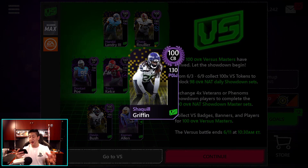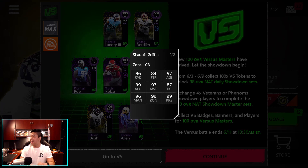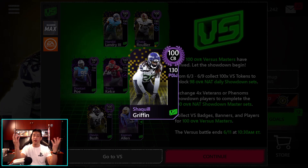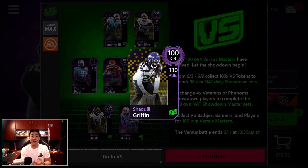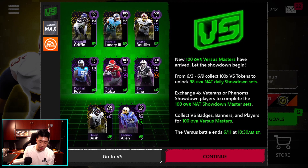Another one I really want to possibly get would be Shaquille Griffin — Madden Maxed, a nice 90, 105 overall cornerback. I just don't know how tall this man is — tell me in the comment section or I'm going to look it up later. That's a big factor now because every player is going to play the same with 99 stats, but a taller defender is always better. Even a taller receiver is better as well. But yeah, those are the masters that we got — pretty awesome.